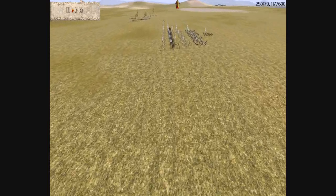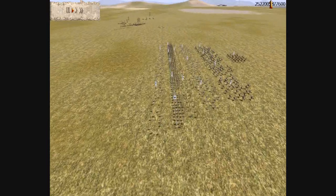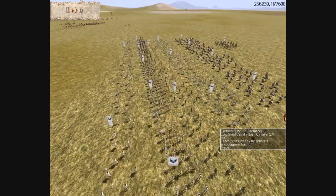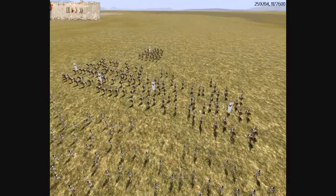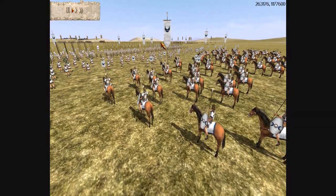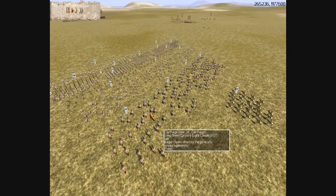Let me show you the rest of my army. I have two groups of Slingers up front, two groups of Balearic Slingers, three units of Skirmishers. Skirmishers have bonuses against chariots, and that's why I brought them. However, they're very vulnerable to missile fire, and he has a lot of missiles. And then I have four units of Longshield Cavalry and four units of Numidian Cavalry.